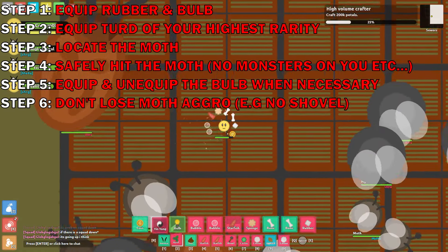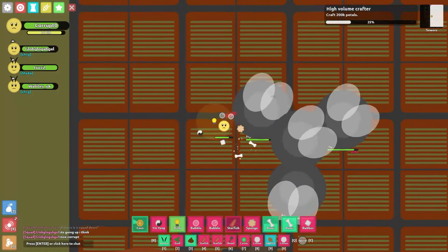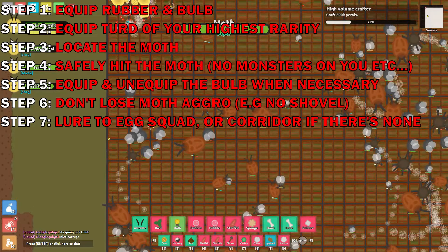Step six: make sure you don't lose the moth. Don't just rush to wherever you're going, because you will lose the moth. Step seven: lure it to the egg squad of your choosing.